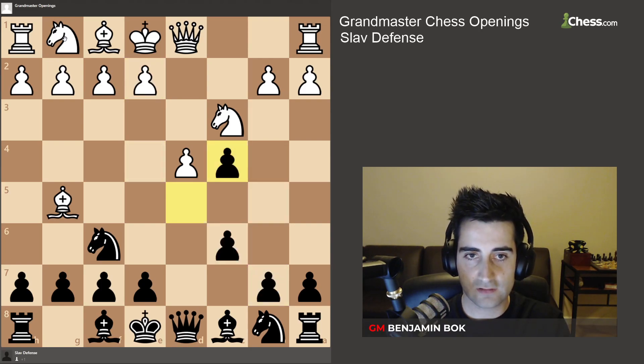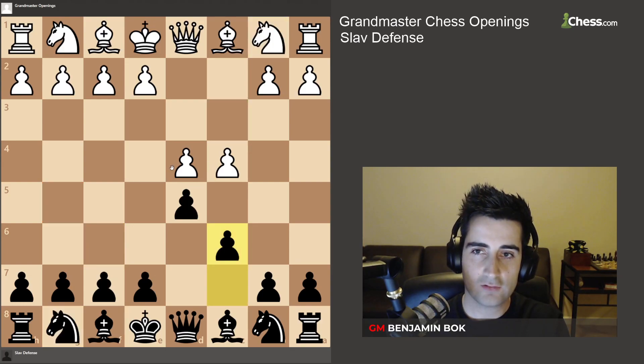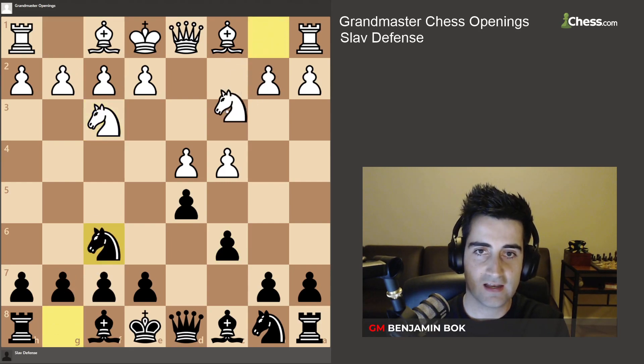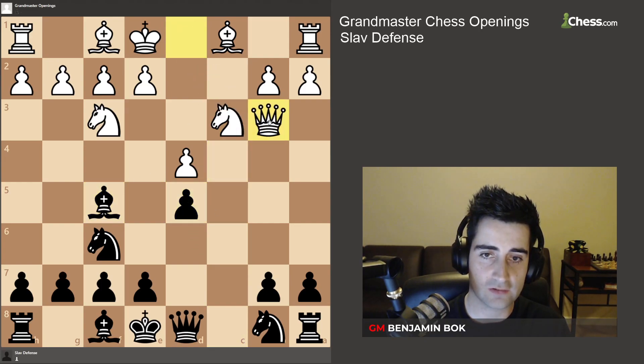So if white brings out the bishop earlier, you take the pawn. Now, if white plays knight f3, knight f6, and knight c3 — what I call the two knights attack against the Sloth — I would not recommend bishop to f5 here, because if you play bishop f5, white can take on d5, and if you recapture, white plays queen b3.